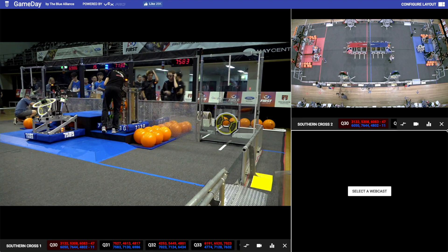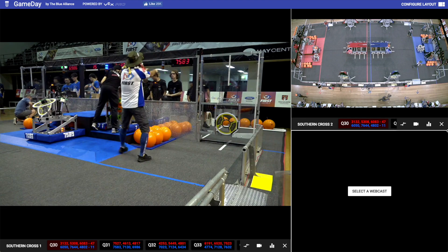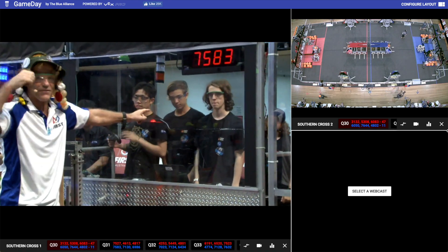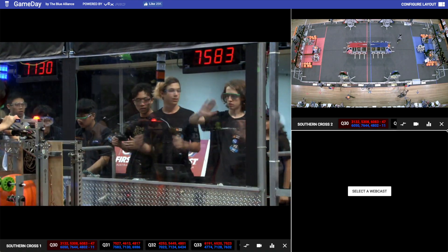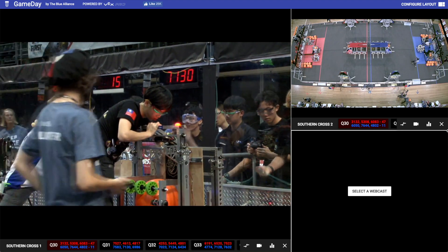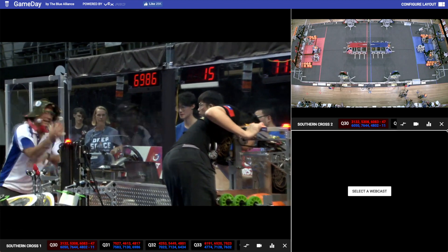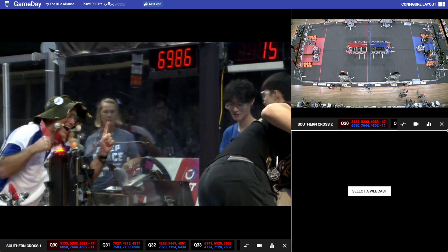Down this end, we've got the Blue Alliance. Beginning with team number 7583, Elonera Embers. And 7130, they are Fab Lab. And finally, 6986, The White Sharks.